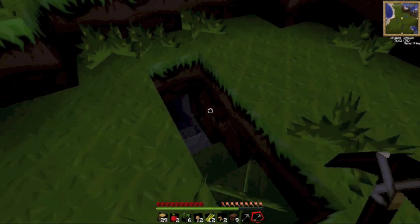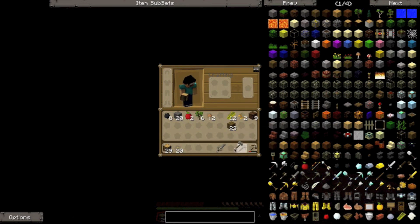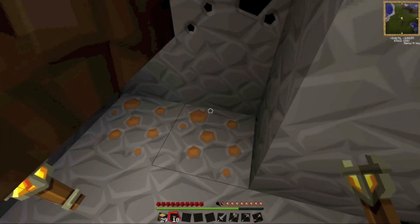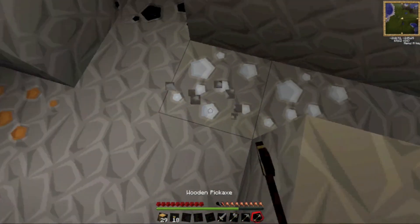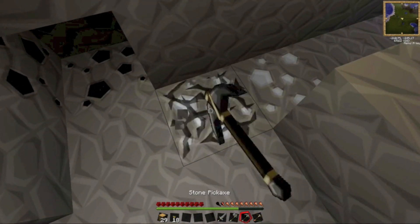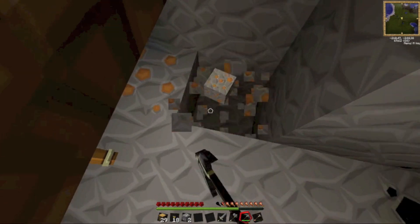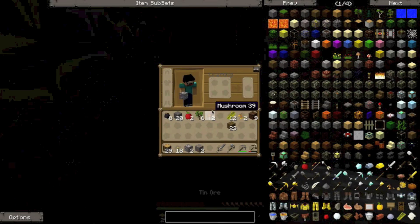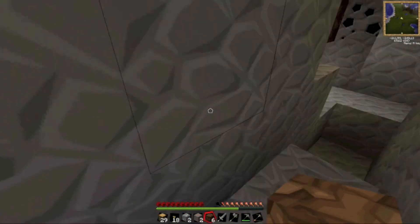Sorry, my English is not very good — I'm from Sweden. Let me take out my torches and my sword. Down here — this ore might be copper. This is going to be my base. Let's see what it is — yeah, tin. And this looks a bit weird — oh, it is copper! I'm the best guessing person in the world. I have to stay down here for now.